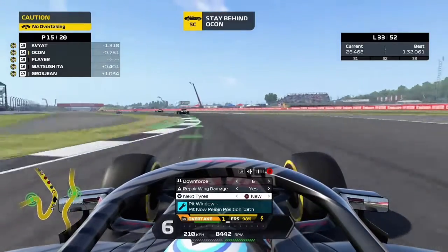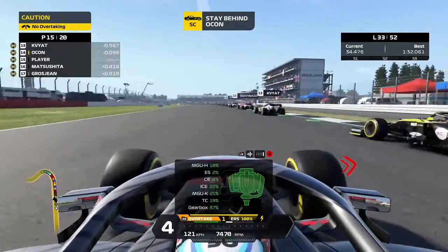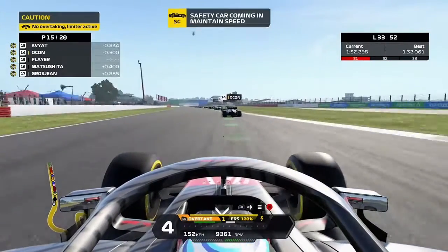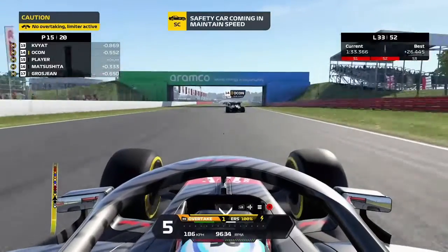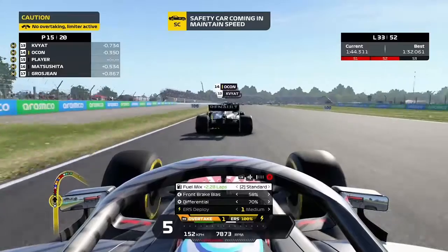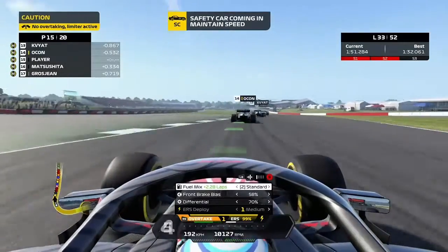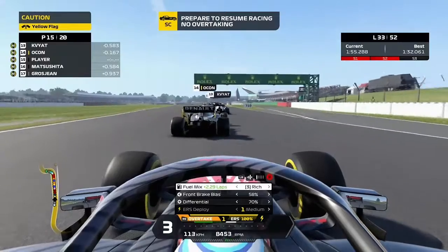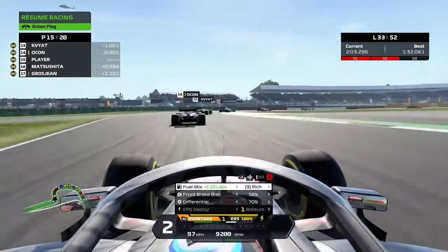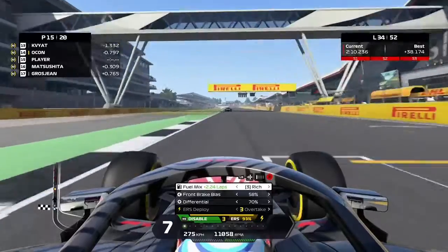Maybe we'll be able to make some moves on Ocon and Kvyat on the restart. We'll have plenty of time to save up rich mix and battery. The safety car is in this lap — let's make sure those tires are up to temperature. There's no overtaking until the timing line — stay in position until the green flags. We've saved up plenty of fuel, rich mix, and battery power to deploy on the restart. There are some lap cars to deal with in this train — Latifi and Magnussen a lap down — who could potentially hold up cars ahead of us.